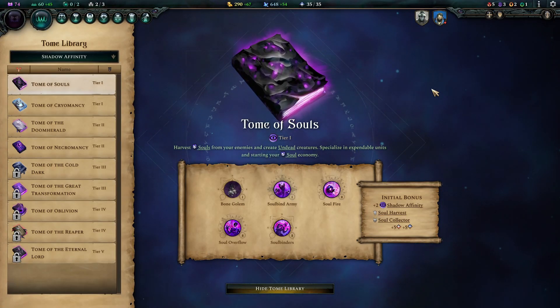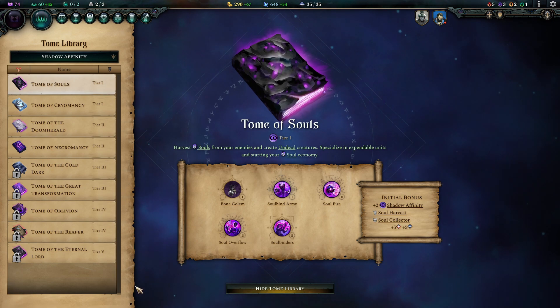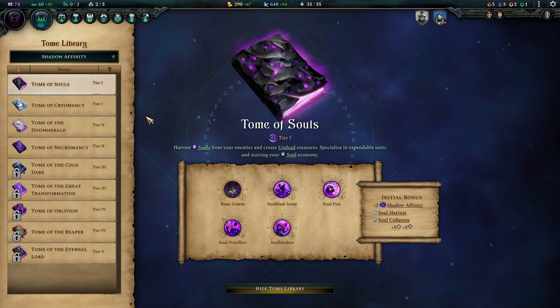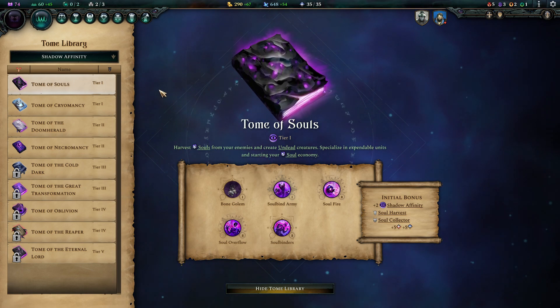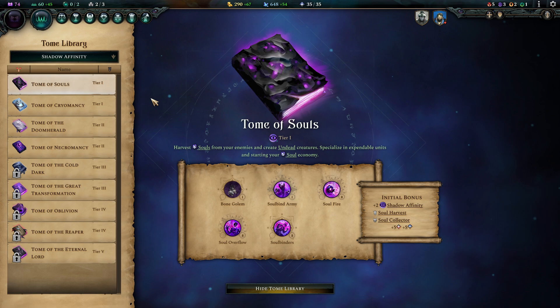Hello there and welcome to a new video for Age of Wonders 4. In this one I'm going to guide you through the Shadow Tomes — go over the contents of these books, give you a couple of ideas what I think the spells are good for, synergies, and a couple of ideas that I hope you haven't had yet for yourself. There are timestamps down below leading to each and every tome, so if you're looking for something in particular, go right there.